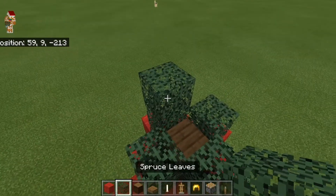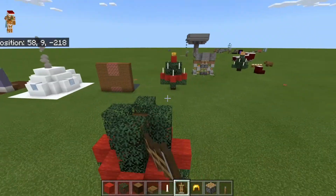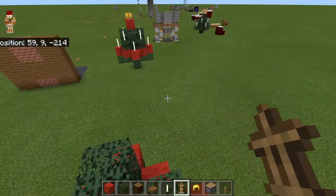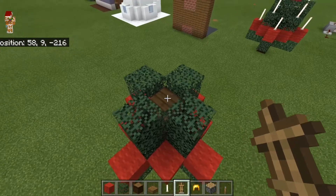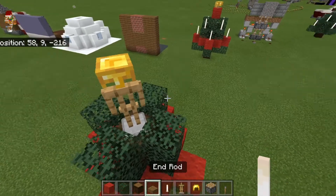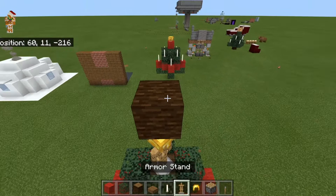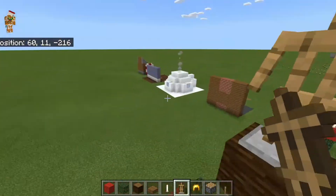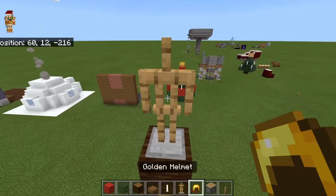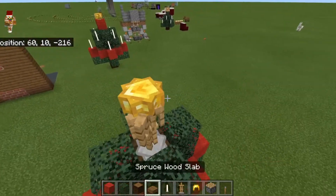Now, what you're going to want to do is place an armor stand like this. Preferably have it face away from the front entrance of the area or the main room where you have it in. Place it like so. Make sure the arms are down and place a golden helmet on there. Next, you're going to build up and place another armor stand facing away and straight, not diagonally. Put its arms down and give it another golden helmet. This is the survival-friendly approach to making a star on a Christmas tree.